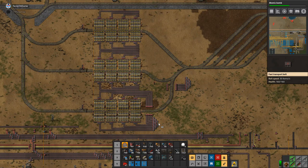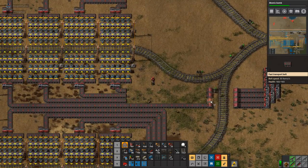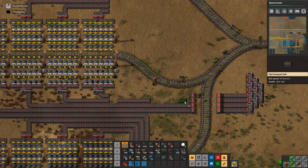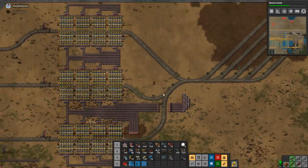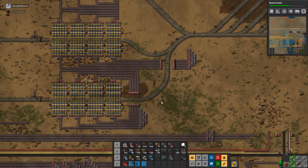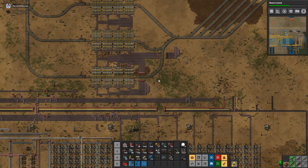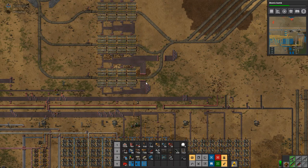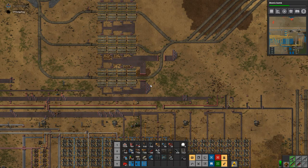So if we're doing four-to-eight, that means we would have twelve lines of smelting going — iron smelting. Because we have twenty-four, so eight, sixteen, twenty-four. That means we have twelve inputs and twenty-four outputs. Yeah, that works.